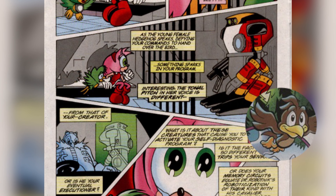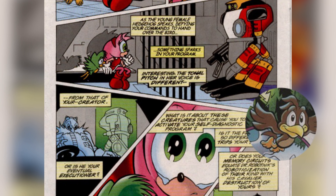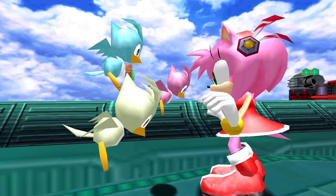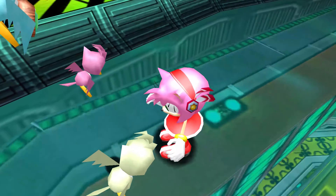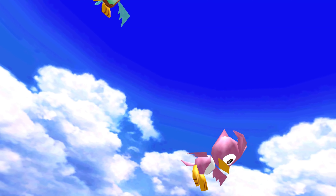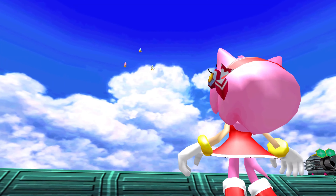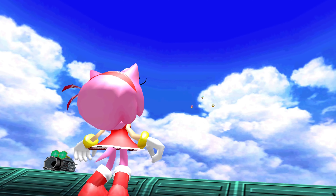So screw the Chaos Emeralds, rings, special zones, humans in Sonic games — these birds are the least consistent part of the Sonic series, bar none. Sometimes they're female, sometimes they're male, other times they're a trio of siblings, other times they're parents and children. Apparently this bird is called Lily in Sonic X but Birdie in Sonic Adventure. I'm about to lose my mind figuring out what these birds are supposed to do. Is my next Origin Oracle going to be on these birds?